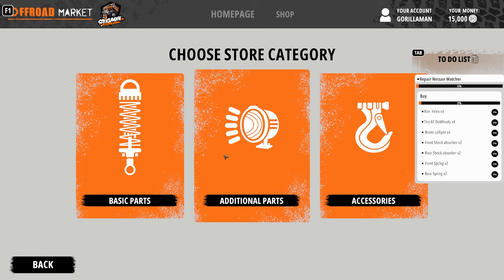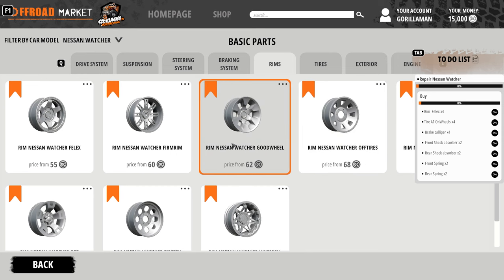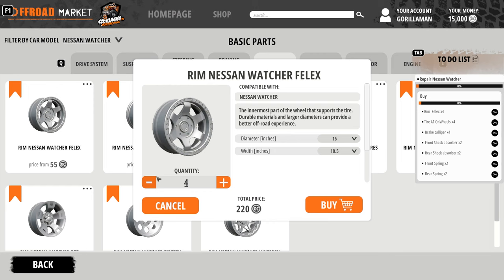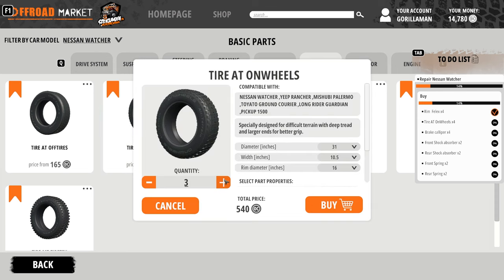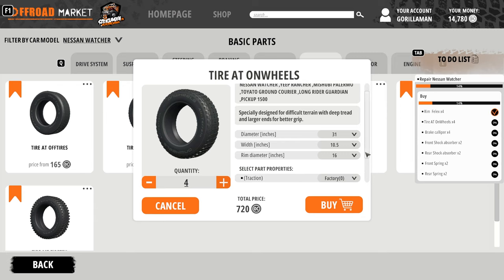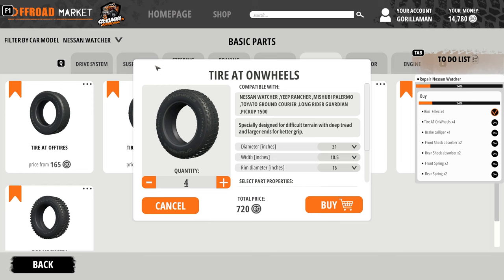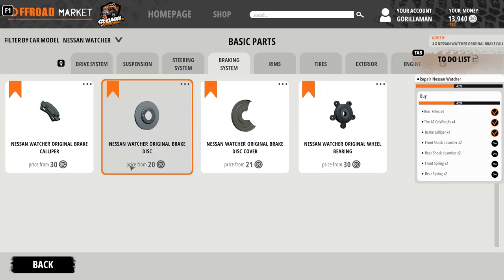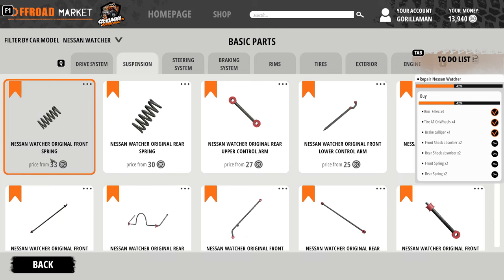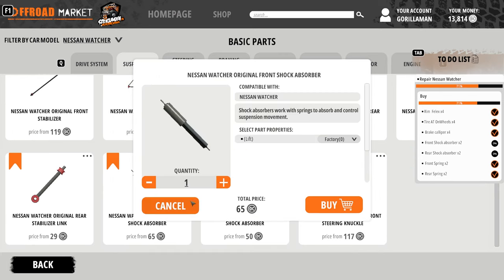I guess I'm just gonna buy four at whatever size it tells me. Four tires, 18-inch wheels — four of those. I'm hoping that because I bought the other one it'll match up. I do like this system — as long as I'm selected on here I think I'm buying everything I need. I'd need shock absorbers and springs — those are shocks, original front and rear.